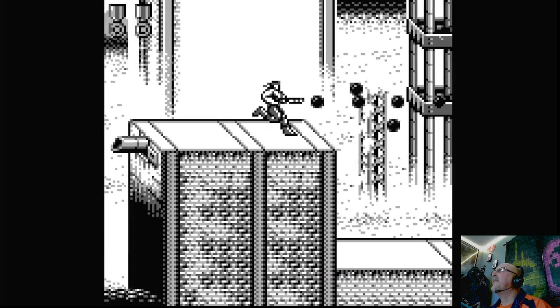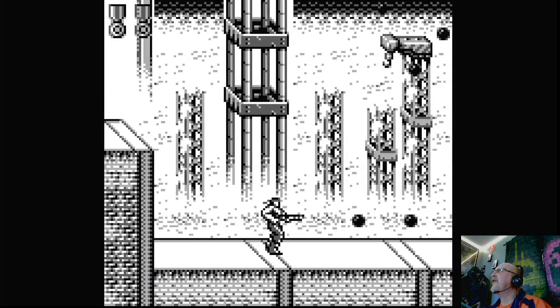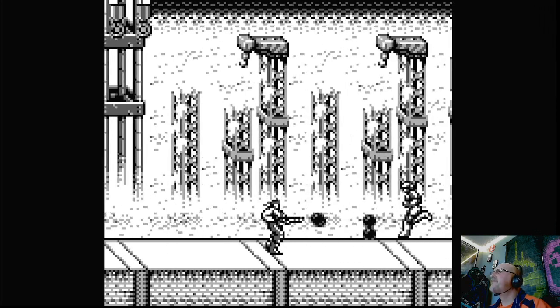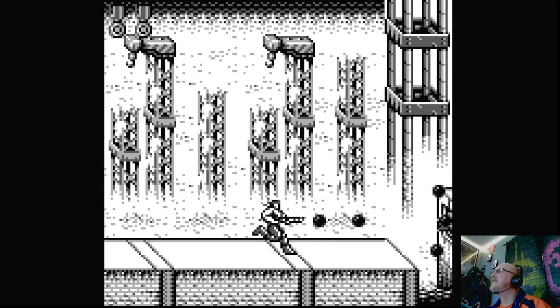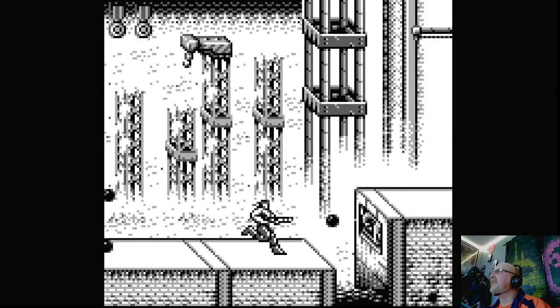We've got to make those jumps. I feel like I was going to die on that last one. If you don't know anything about Contra games — one bullet and you're dead. You don't have a health bar. It's old school hard. And if you know what's coming up, it makes it a little bit easier.